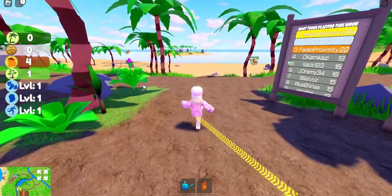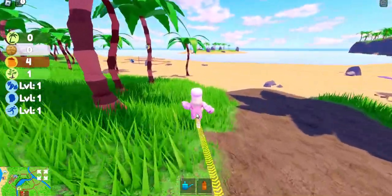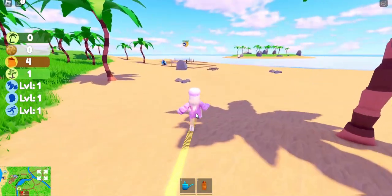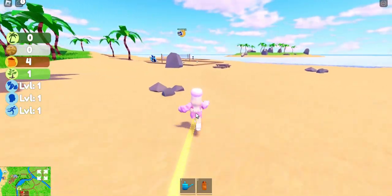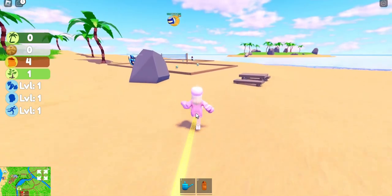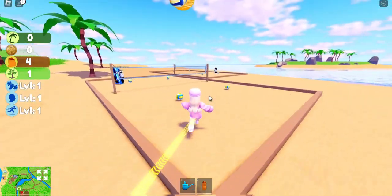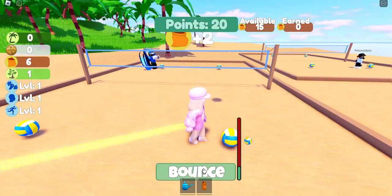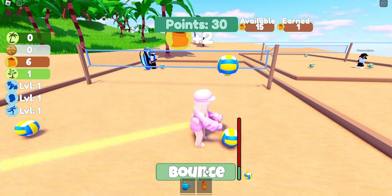Once you enter the game, you will need to come down to the beach, because for the first item we need to play volleyball. We need to score 230 points in order to get this item. To do this, you'll click the bounce button and you want to keep bouncing it.